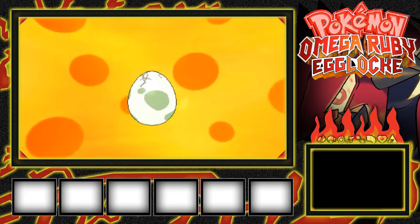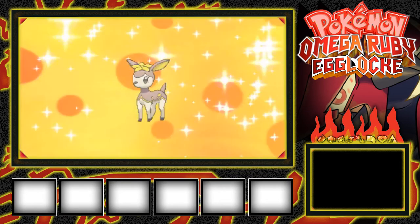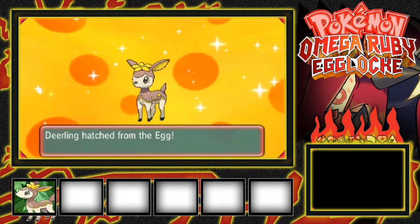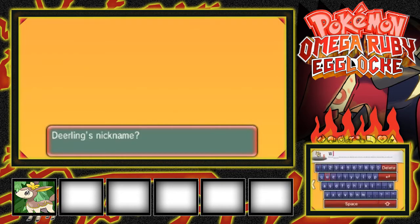Winter the what? Come on, I need to see this. Winter is... oh, a Deerling! And I don't think it's Winter form Deerling — it looks like Summer or Spring Deerling. So we'll name the Deerling Winter. Alright, Winter the Deerling. Nice.